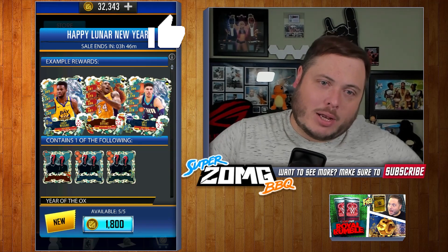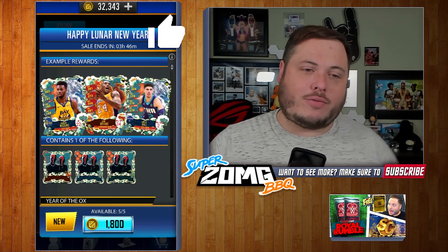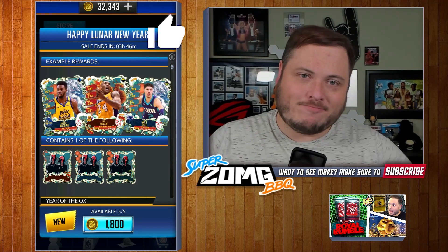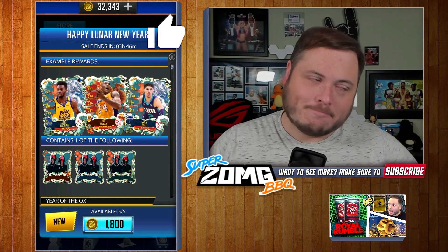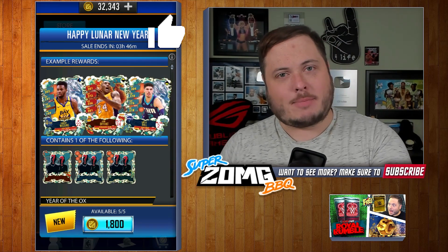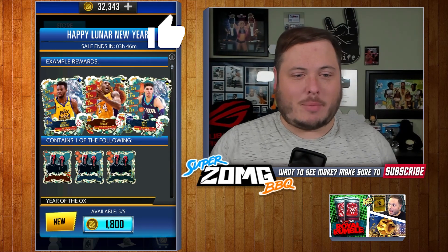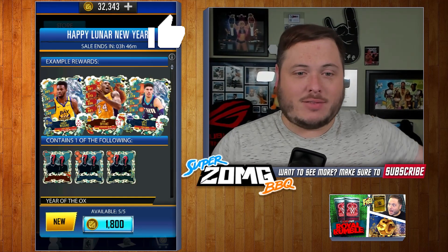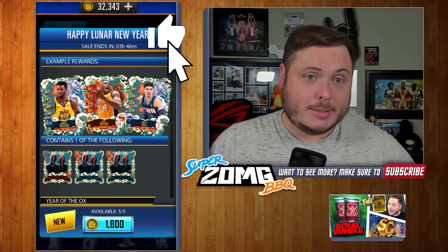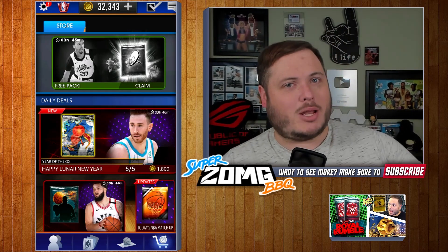I was gonna tell you about how you can pull them, but the like button is covering the X to get out of here — I can't click off. I need your help! Enough people need to like the video so hit that like button as hard as you possibly can. Otherwise I literally just have to keep looking at Kobe Bryant, which isn't the worst thing, but I'd like to explain the new game mode.